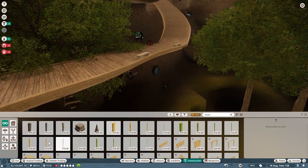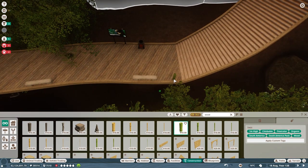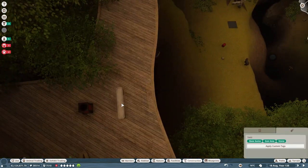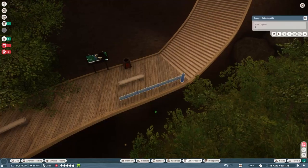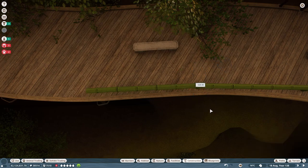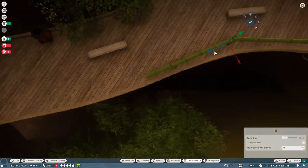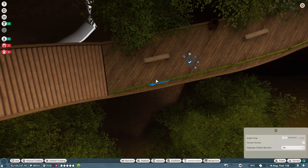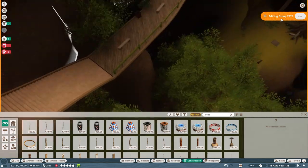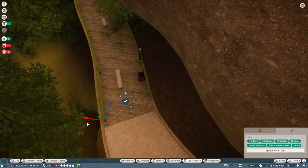Now we've got another time of day change because I wanted to have things better lit while we built these elements. That little pause was me double-checking to make sure - yes, Taiwan does have bamboo forests. So I wanted to use bamboo to kind of get that feeling. The bamboo is from the South America DLC, but hey, it's not like it says South America across the top of it. I quite like it - it fits the theme, it fits the natural vibe.